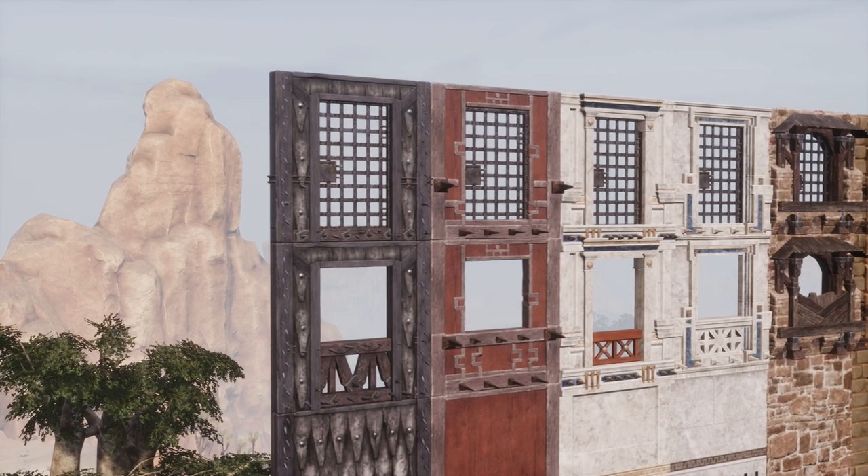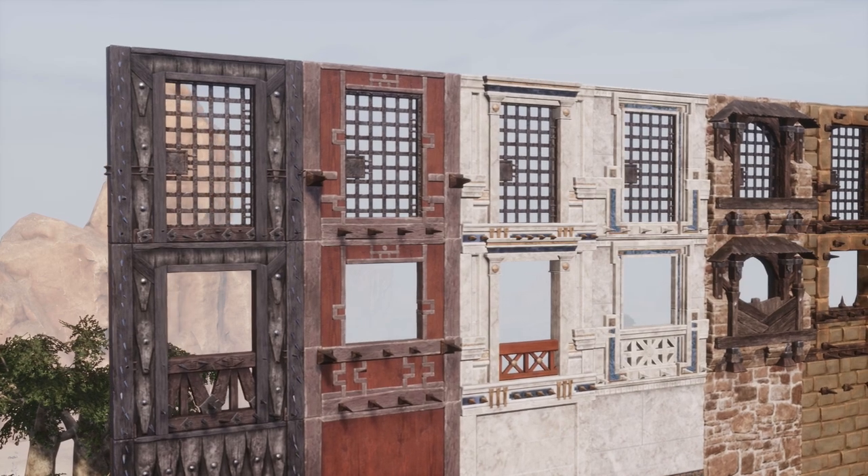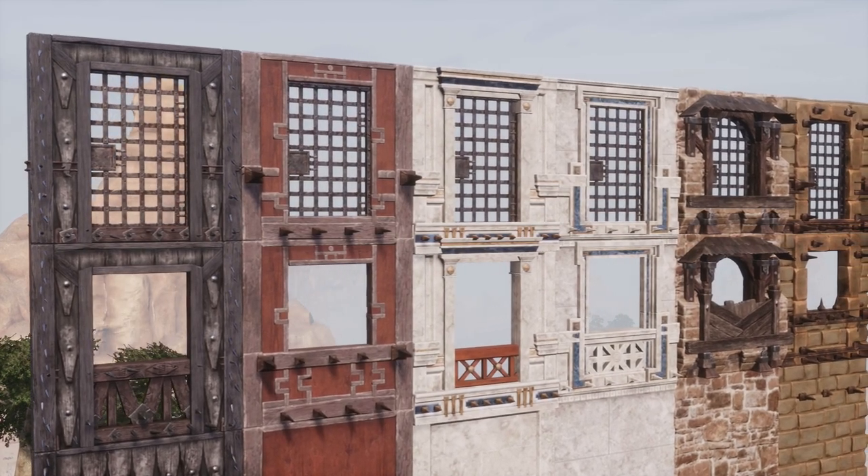So there are two ways to build a window. The first is with crenellated walls and second is with fences. Let's learn the crenellated walls method first.